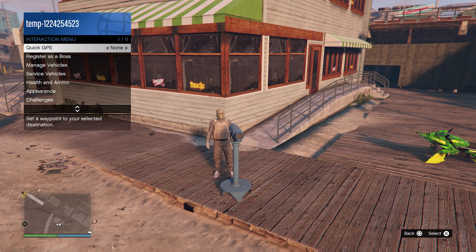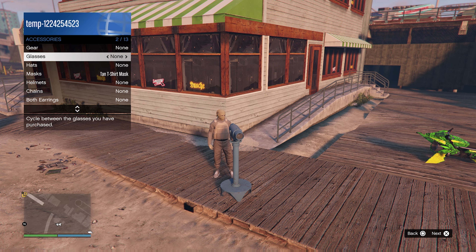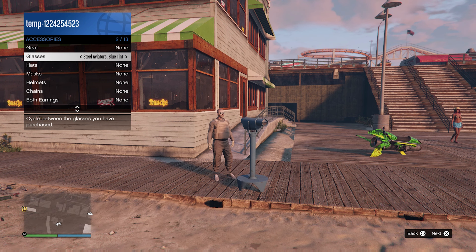At the mask shop, go to the crime section and we're going to get this mask — it's like a t-shirt wrapped around your head, kind of like a ninja look. That's really cool. Now let's head over to a telescope.